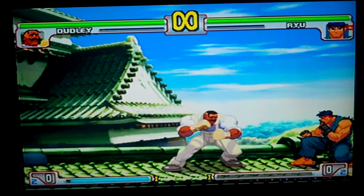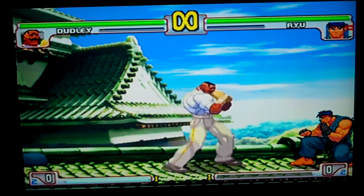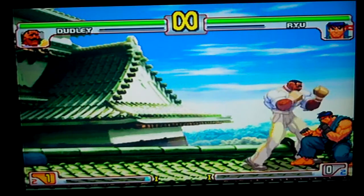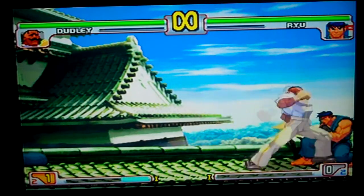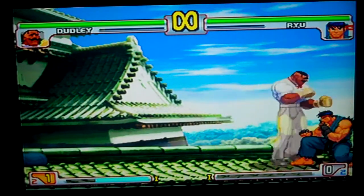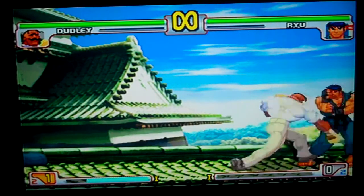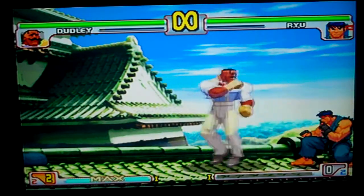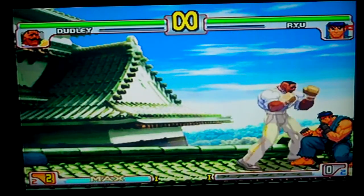Down jab, down strong, down fierce. Towards jab — slipping jab. Towards forward — liver blow — is plus two. Towards strong — stomach blow. Dart shot is your overhead; it's the fastest overhead in the game tied with Urien's Chariot Tackle at 12 frames, minus two on block. Do it on okizeme. Towards fierce is step straight.